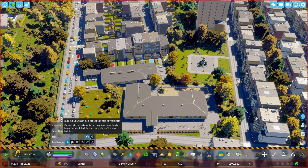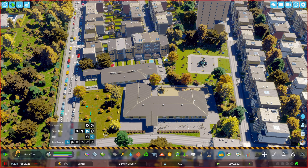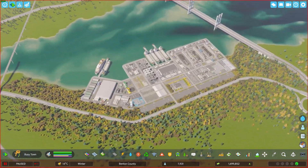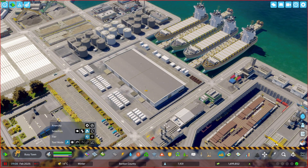Moving on to the next tier, which has all the same settings but for sub buildings or upgrade buildings that you add. This gives you the option to not delete sub elements in all buildings including an upgrade building. One thing to note: if you place a sub building separately, you can delete sub elements from the first tier only — you're not bound to using the second tier.